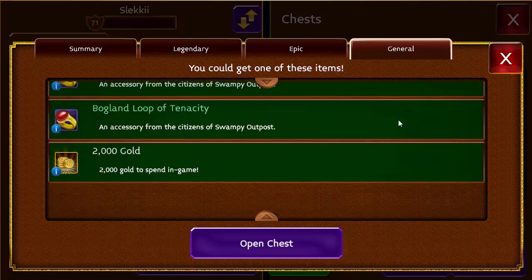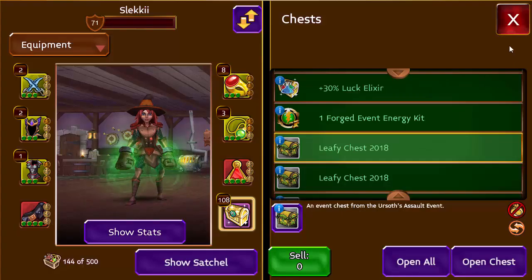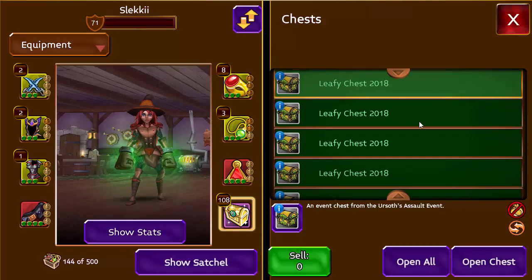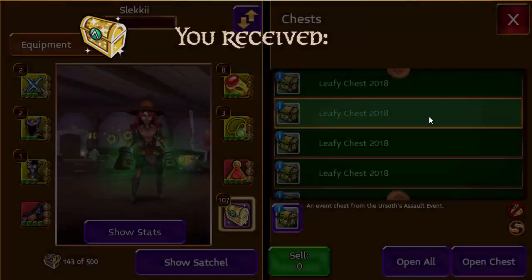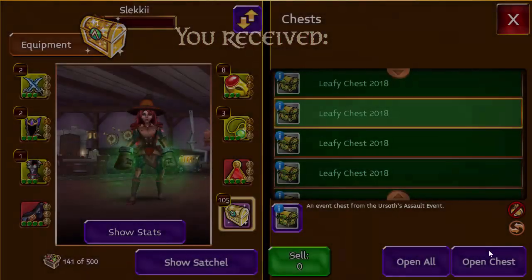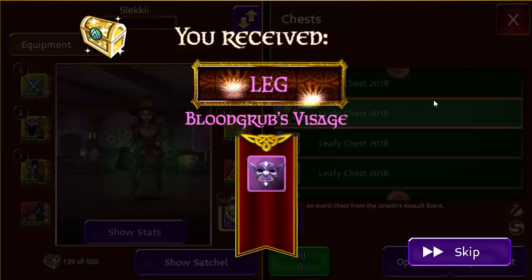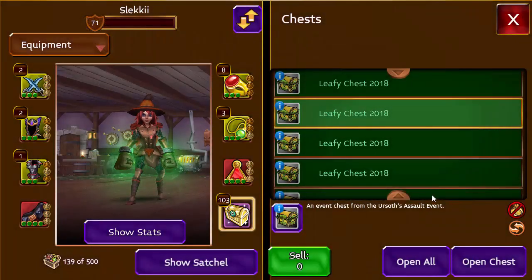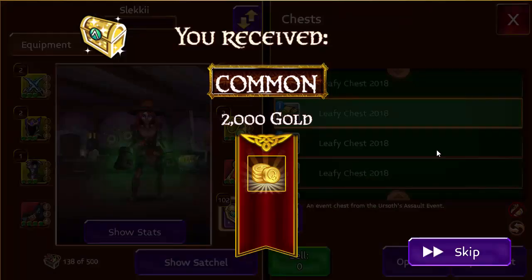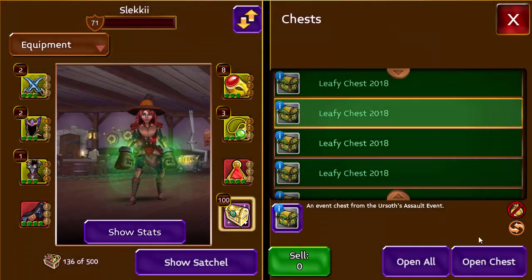That's it guys, let's open them immediately. 2k gold — no idea why they put that at the bottom instead of on top, but whatever. Let's go! 5k, 10k, 15k, 17k — oh yes yes yes, he has a visage! It's profit time already! I didn't keep track of the gold but we did get a visage, which is amazing!